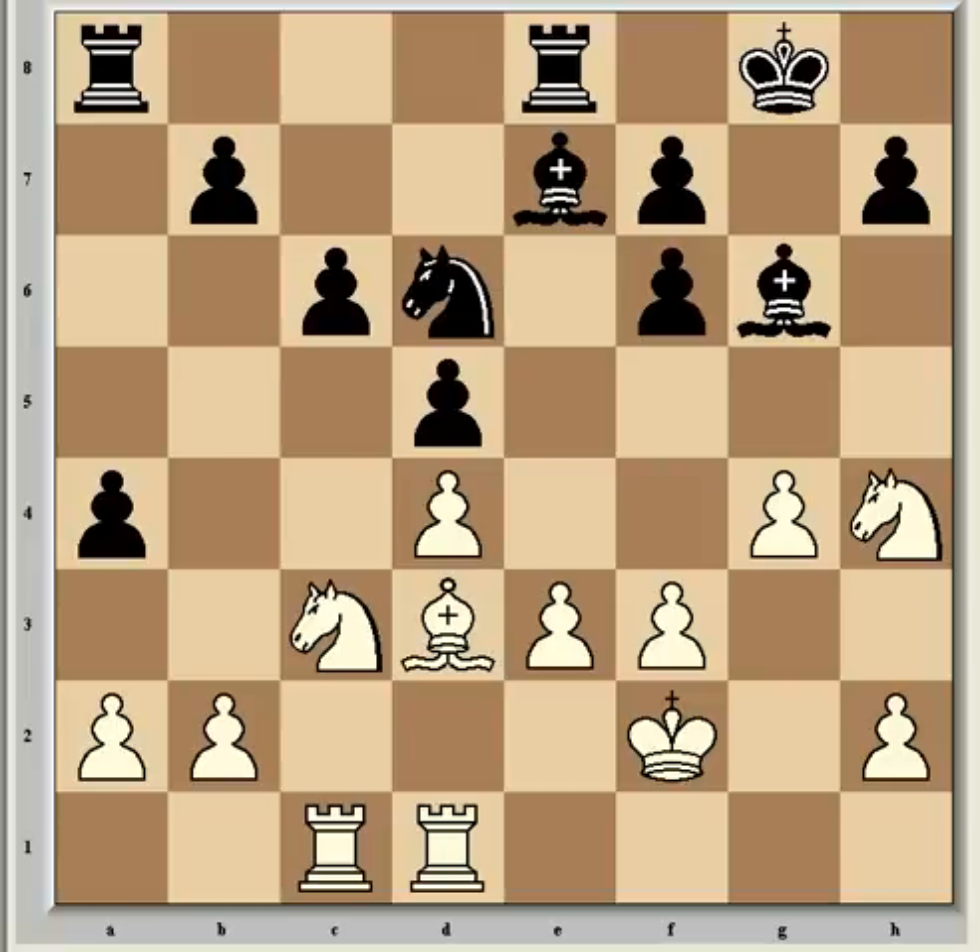Hi everyone, welcome to part 2. As we saw in part 1, the pawns in a weak structure can be weaknesses themselves, but also the weak squares around those pawns can prove very dangerous weaknesses, especially in positions with double isolated pawns, the squares in front of which are great for a knight, as our next example shows.